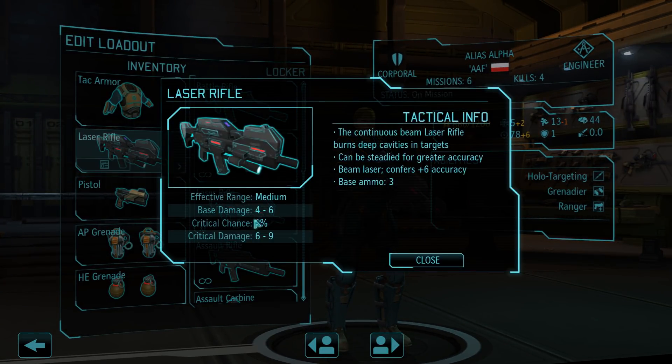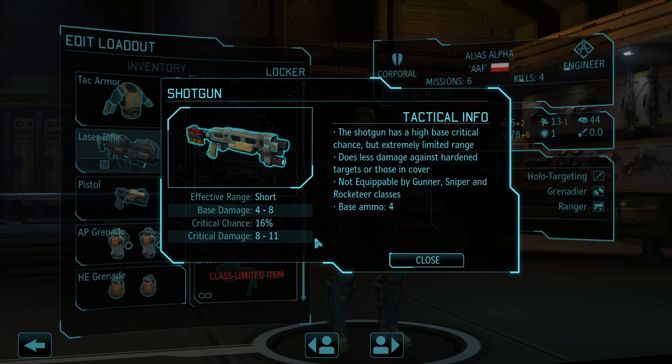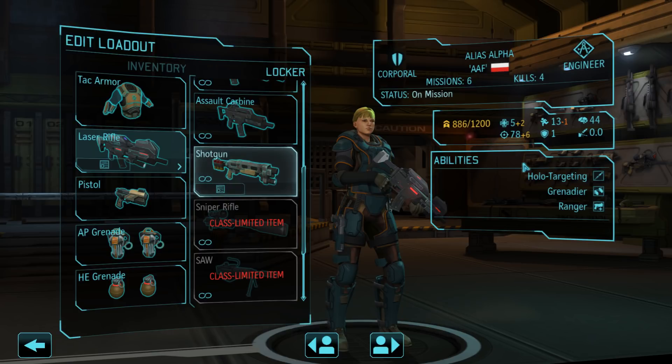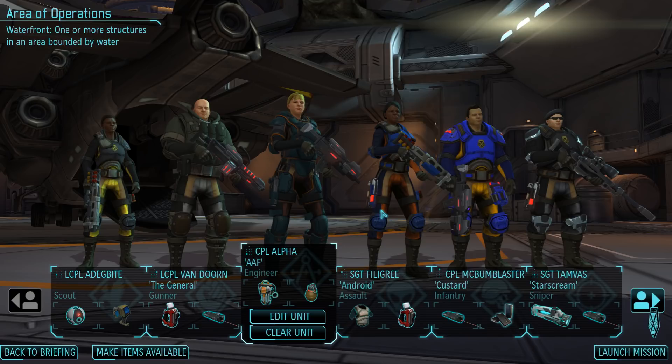Fire in the hole now, so that should be significantly more accurate. I'm still very concerned about the hit points. We could switch out that shotgun for another laser rifle since we do have one more. Let me compare that quickly. This does 4 to 6, 8 crit, 6 to 9 on a crit. Shotgun: 4 to 8, 8 to 11 on a crit - twice the crit chance. Laser rifle also gives you plus 6 aim though.